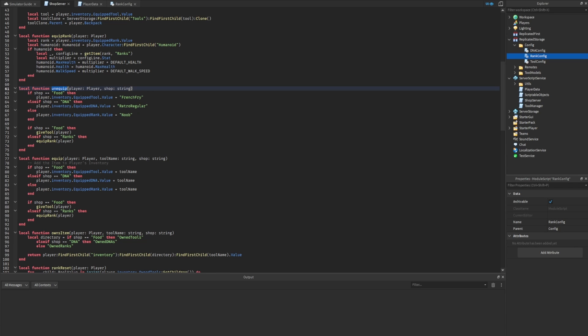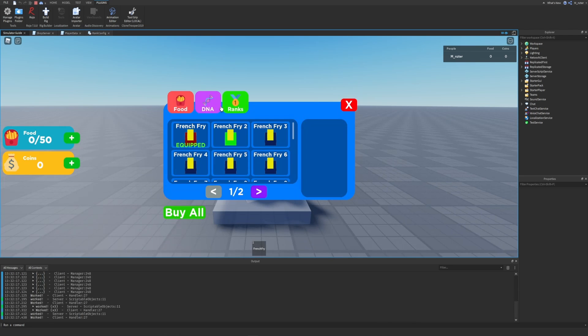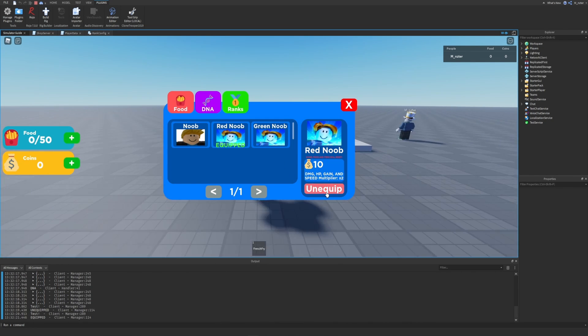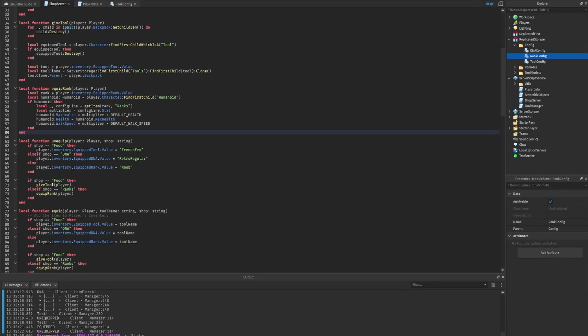The reason this fixes the issue: whenever we call the unequip function, we directly change the rank value, and 'player.Inventory.EquippedRank.Value' is what's applied in the equip_rank function. When unequip is called, the value resets to the default 'Noob' before equip_rank runs. Testing confirms: unequipping resets speed to slow and health resets — perfect.